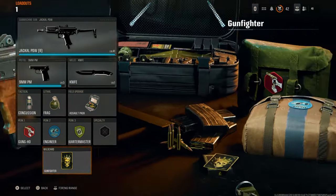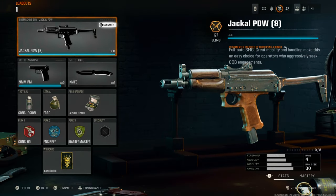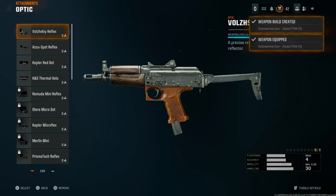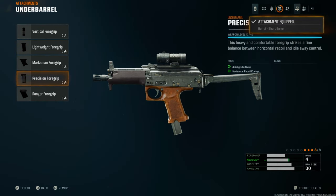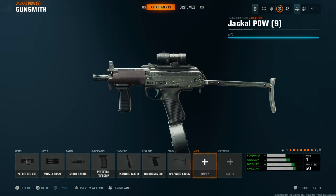On the first loadout, come down and put the Gunfighter Wildcard, then go back to the weapon and create a new build. Listen carefully because you might have a problem if you don't. When you're creating a new build, make sure you select any weapon, but make sure you select more than five attachments. Just put any attachment — it doesn't matter — just make sure it's more than five so that Gunfighter is activated.